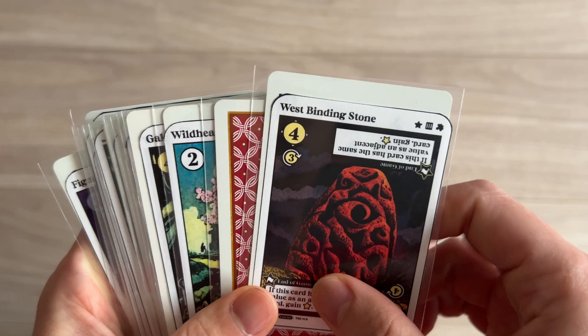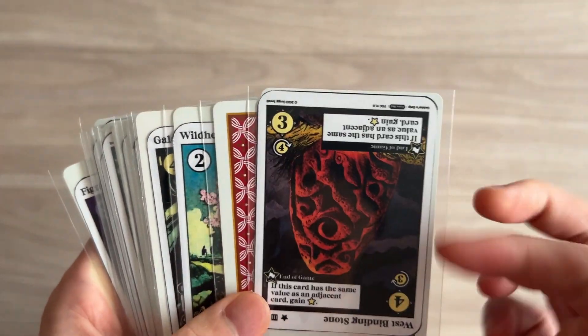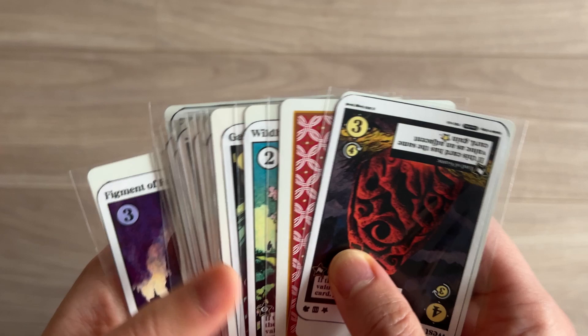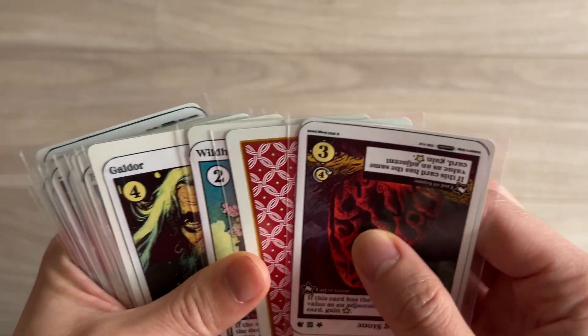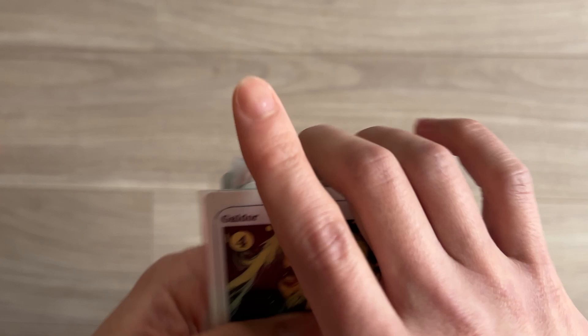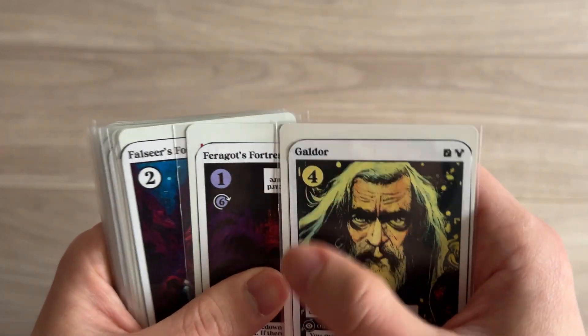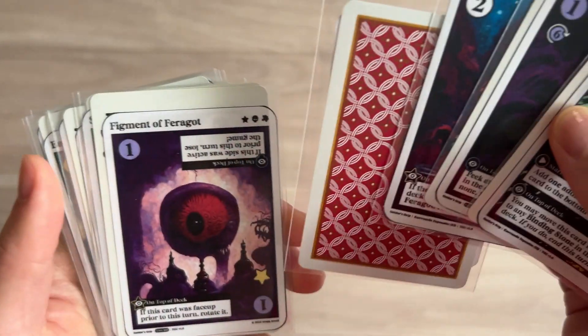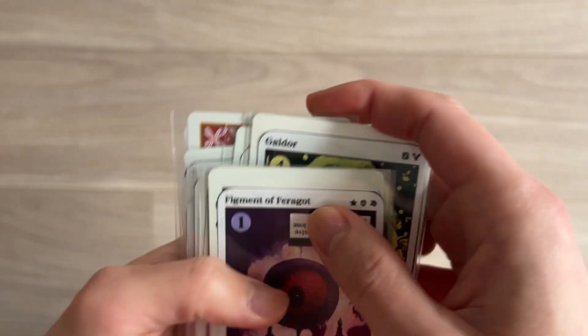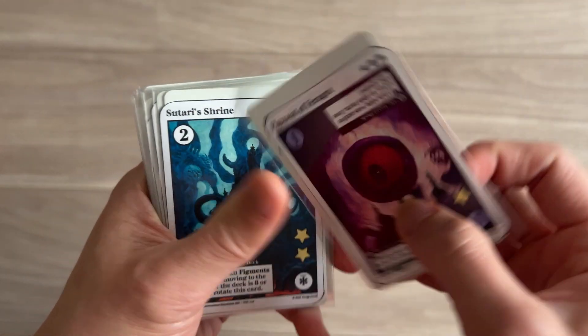I definitely want to rotate him for a three because then I get a point, because this is the adjacent card. So one, two, three gives me Galdor. One, two, three, four would give me a Figment of Faragat for all one - but it's a good thing because if I rotate it, I get a point.